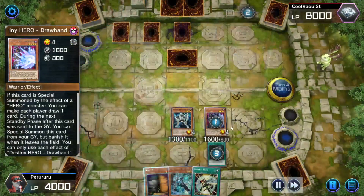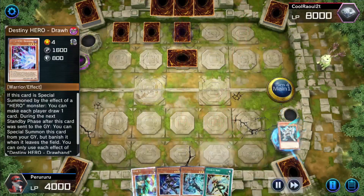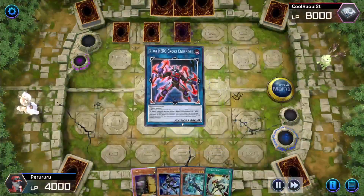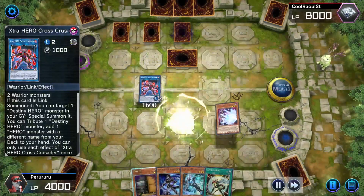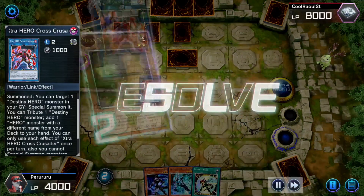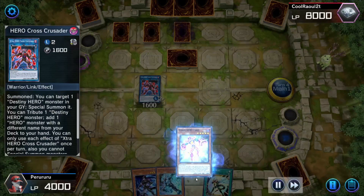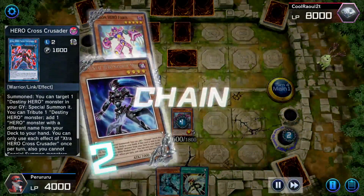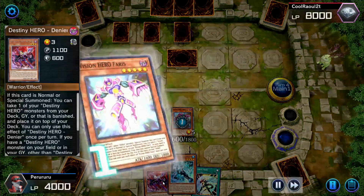One good thing to see here is that there is no activation of Maxx C in the hand, so the opponent does not have Maxx C, which is nice. Now thanks to this, he's able to go ahead and get his Shadow Mist and can go into the Xtra Hero Cross Crusader. Cross Crusader is such a good card, especially for heroes, as it just really sets up things. So now he's able to link his card, chain it with the Maxx C, so he can go ahead and actually add one hero monster with a different name from the deck to the hand. So he adds in the Forest. Now he's going to activate Forest's ability, get rid of the Shadow Mist to summon out the Forest. The Forest is then going to chain with the Shadow Mist, which is going to allow Peru to get the Destiny Hero Denier into the hand.